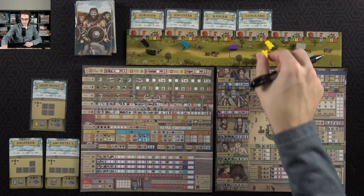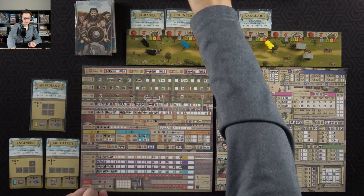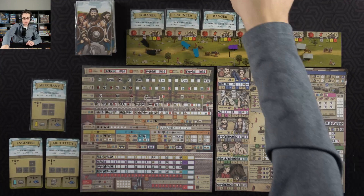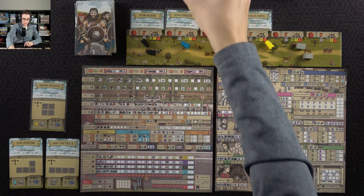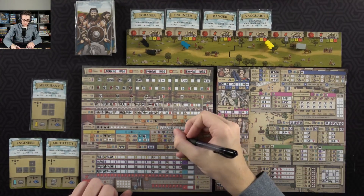I still need to go up one more on this track, so I'll spend a civilian on this track — that'll get me a bit more discipline, which does get me another builder as well. The main thing I wanted to do is now that I'm level six, I can use both courthouse abilities and pretty much get myself an extra servant. With that, I can build a small road at this point — it's a builder, two servants, and a resource.